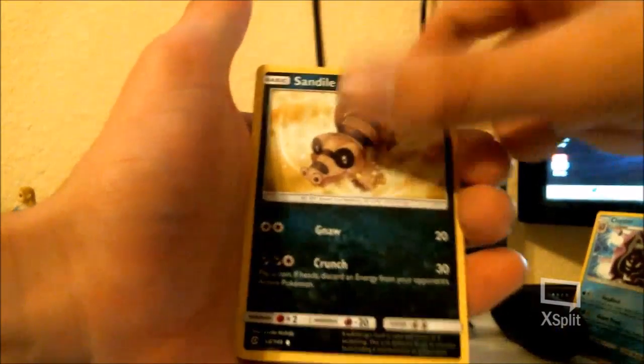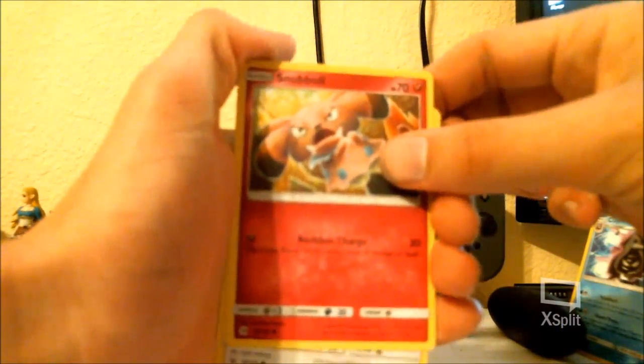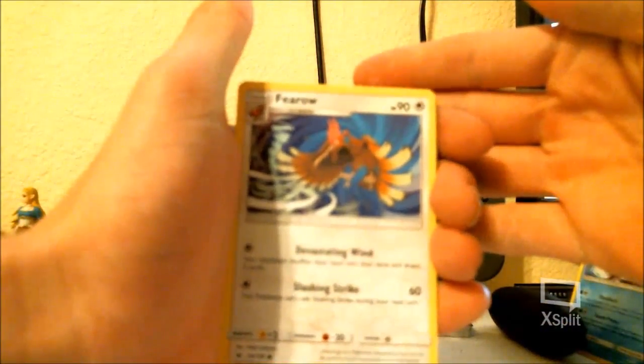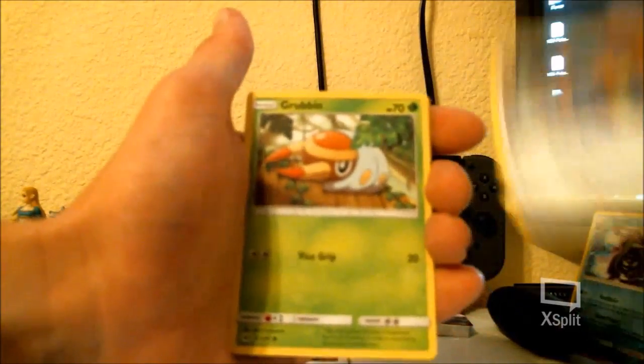Metapod. Sandygast — cool, I have something to pair with. Krokorok. I got a Snibble. I think it's a Cloyster. And that's a cool reverse holo trainer.